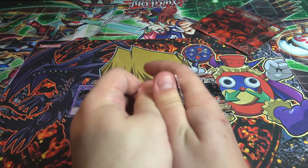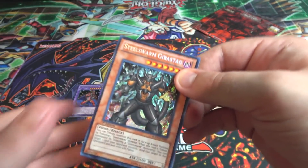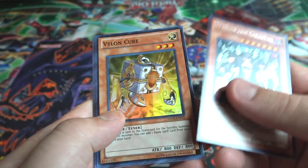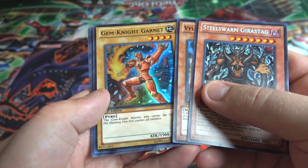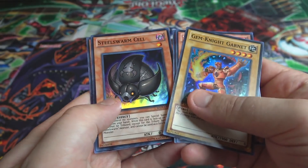Next pack. We have a Steel Swarm — Steel Swarm Gyrastag. Looks pretty cool. One of the Violins — a Violin Cube. And Garnet. That's probably the best thing you get from this right now: Gemnite Garnet. That's amazing. I'm actually going to put that to the top.